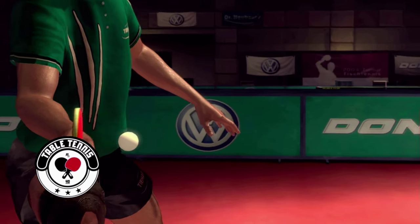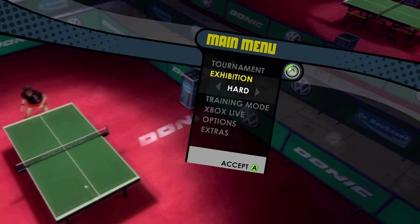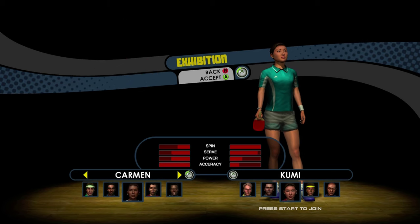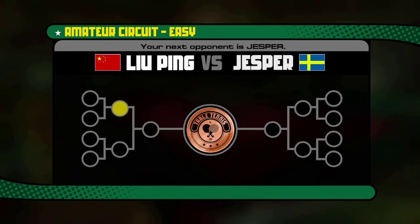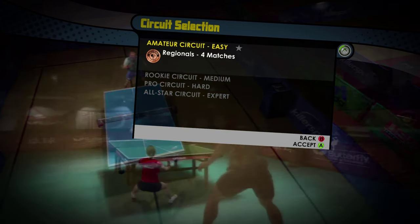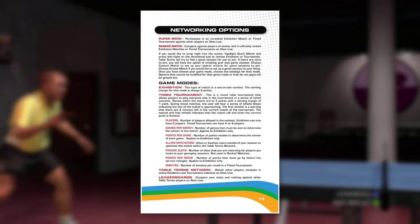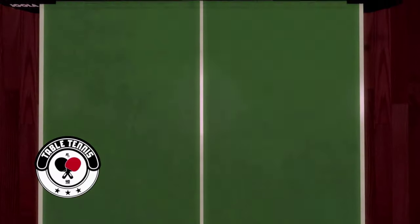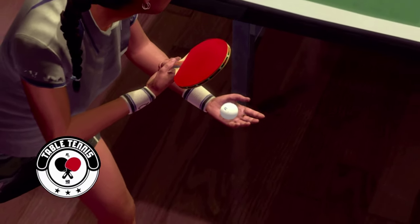The mode options given include an exhibition mode, where you challenge AI opponents in one-off unranked matches at a difficulty you choose — easy, medium, hard, or expert — as sort of a quick play option. Within exhibition mode is where you can have a friend join and play co-op style. The other mode is Tournament, which is the closest option to a traditional progressing story mode. There's also an online multiplayer mode where you play with people over Xbox Live.